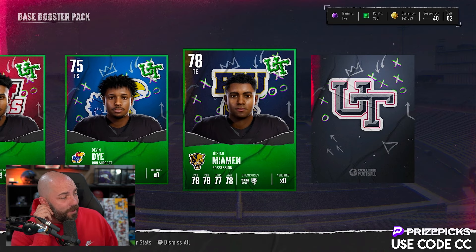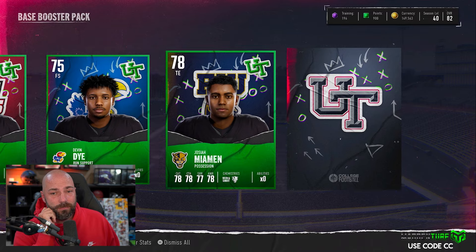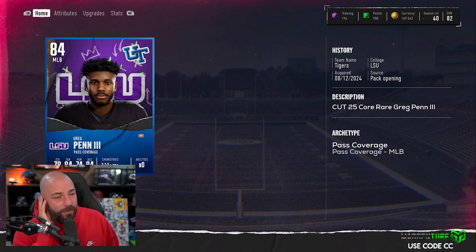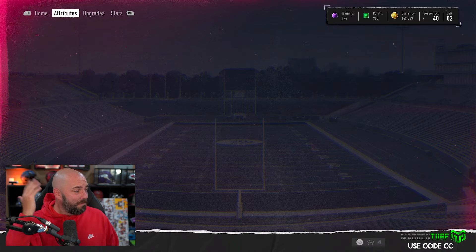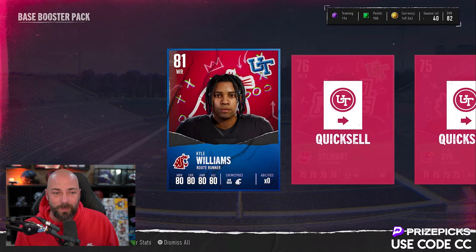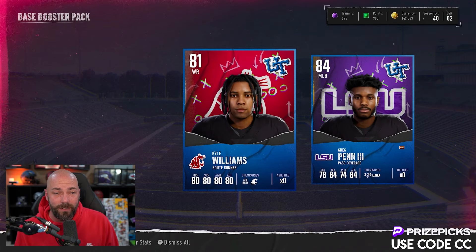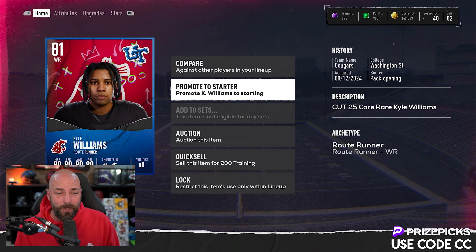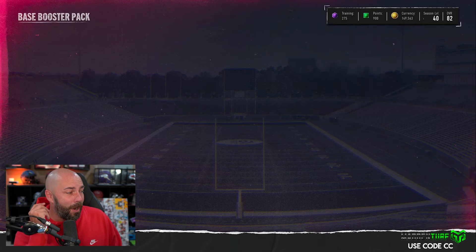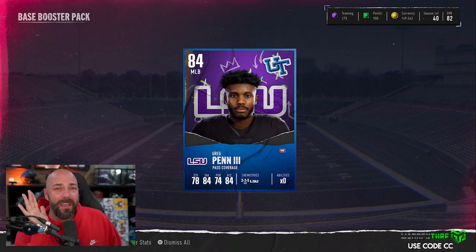Our last card is an 82 BND. I don't know who 84 Greg Penn is — are you usable? 82 speed, yes, you will be usable. We can quick sell these guys and we'll do a lineup update at the end of the video based off the things we get. The base booster pack is not my favorite but it was worth opening.